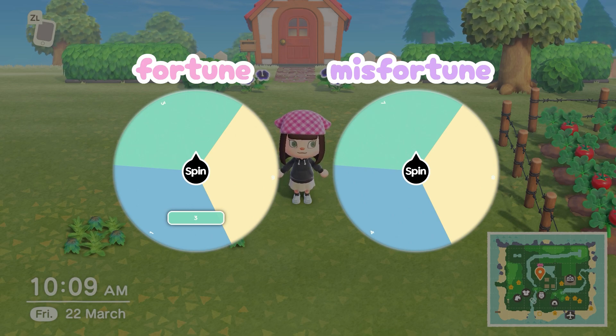Tomorrow we either get 100 Nook miles tickets or 10 items that I don't have a DIY for. Honestly at this stage I don't know which one I prefer - I want a bunch of items I don't have the DIY for, but I also still have two villagers I don't like and would like to get rid of.